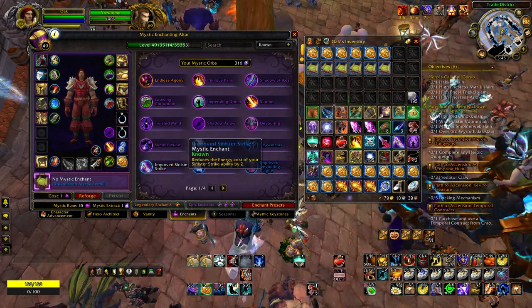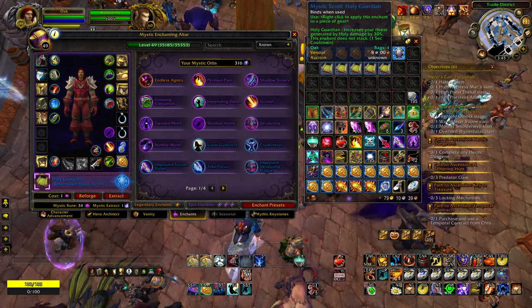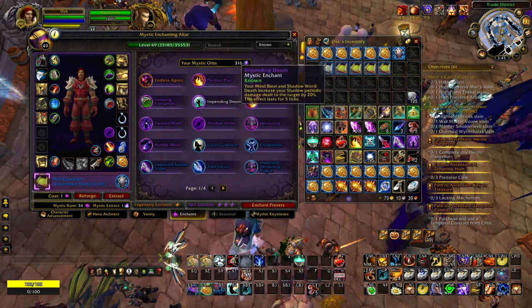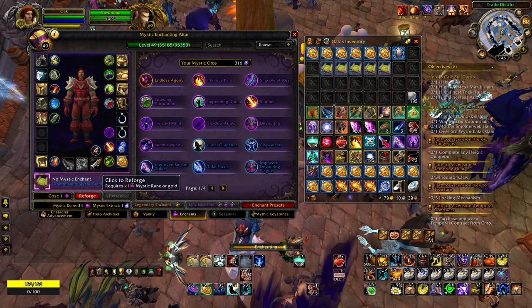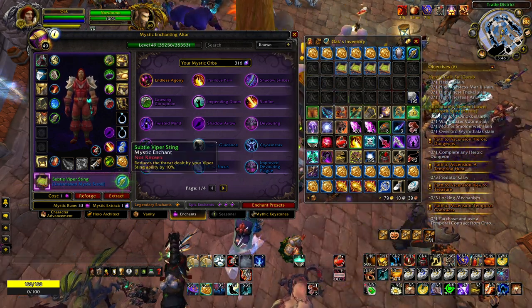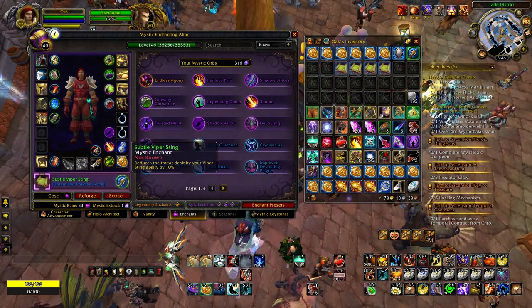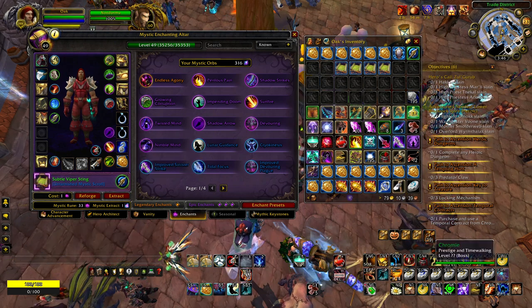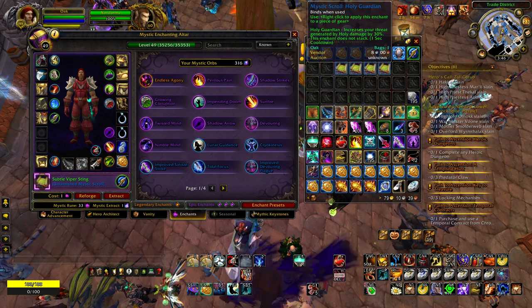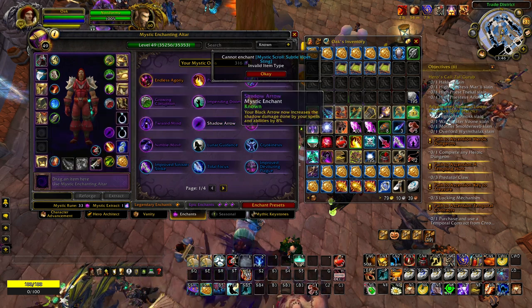I'm going to reforge a couple of these scrolls. Holy Guardian — nice. However, the main issue with these mystic scrolls is that you cannot reforge them again. So if you get a bad result — I always reforge until I get at least a rare — Holy Guardian is fine, but this Viper Sting is not. I cannot reforge this anymore, unfortunately.